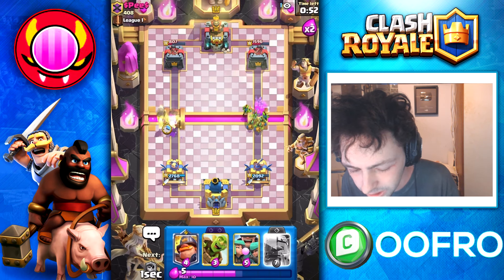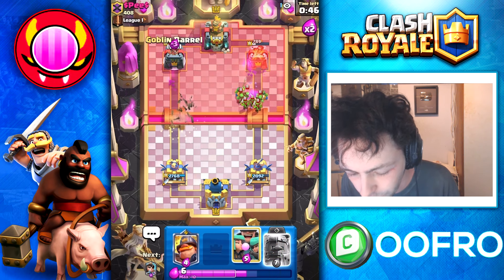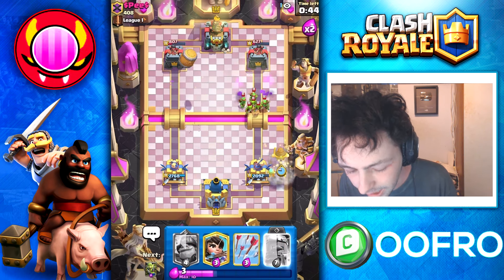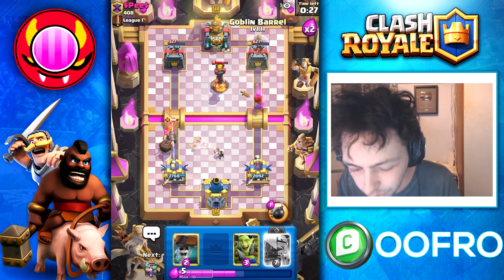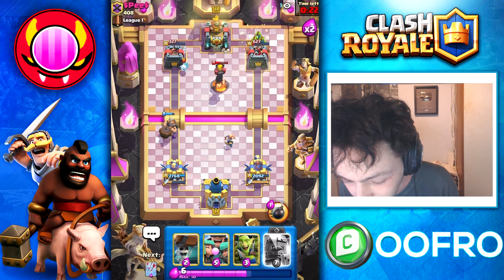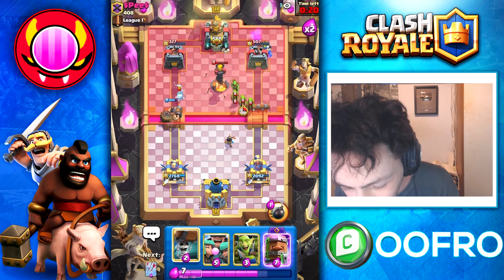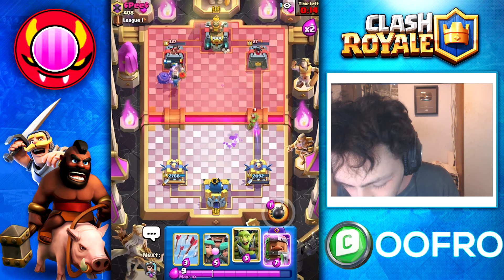Going to go for Wall Breakers on this left side tower, Goblin Gang on the right. He logs away the Wall Breakers, so we are going to go for a barrel right now. And this guy is getting absolutely destroyed. Do you think we can trick him? Let me go for a Duke Barrel up here — let's see if he falls for it. And he does. That's beautiful, that's perfect — oh, that's so much damage. Literally in arrow range right now.